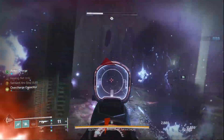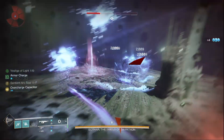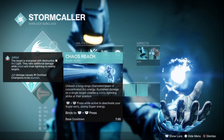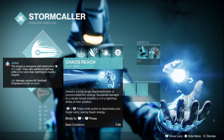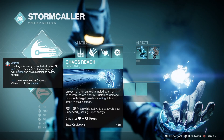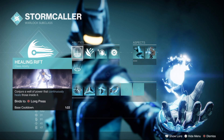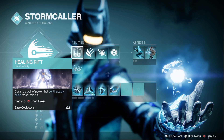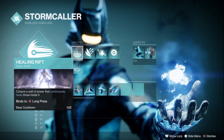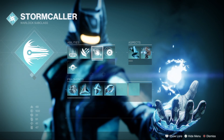Let's cover the rest of the arc build. For our super, we use Chaos Reach, which is a brilliant burst super for taking out tanky enemies or even for boss damage. For our class ability, you want healing rift — a reliable way of healing yourself on demand — and even with a low recovery stat, you'll be getting your rift back super fast. Then burst glide, chain lightning, and as discussed, flashbang or pulse grenade.